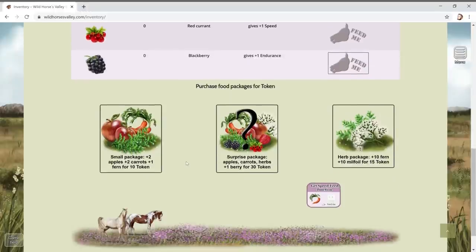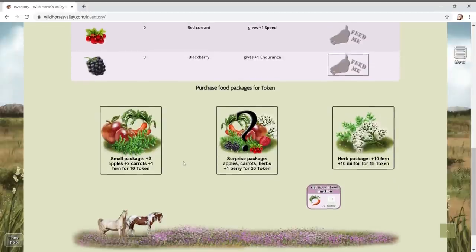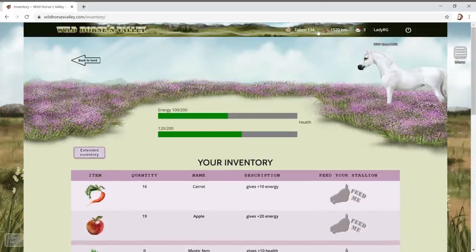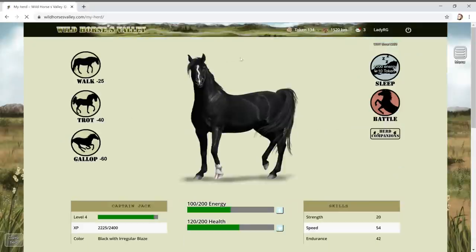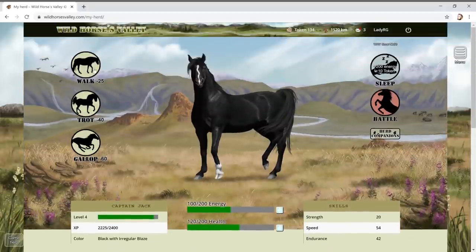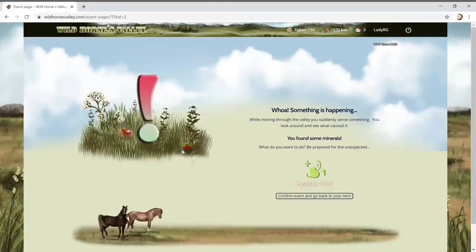The berries give us extra speed and endurance - I'm all about that! You can also buy extra things in the item shop. This herb packet might be a good idea for health. We have 134 tokens - I'll buy some herbs if our health gets really bad.